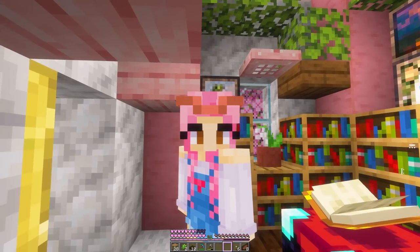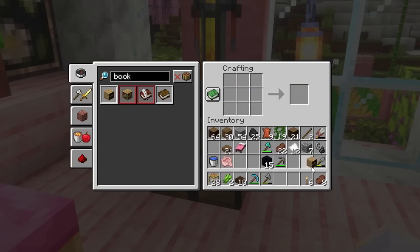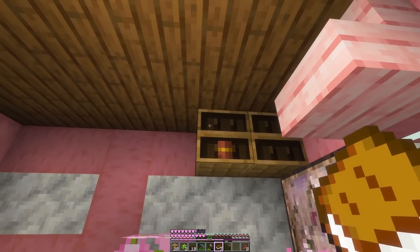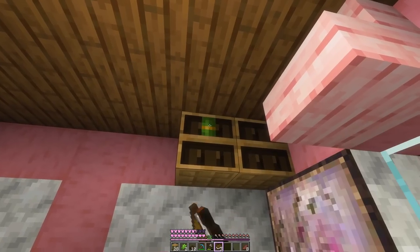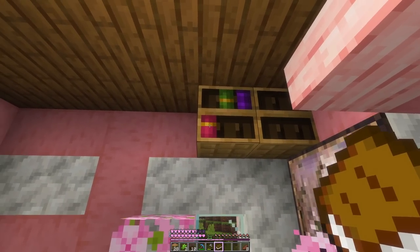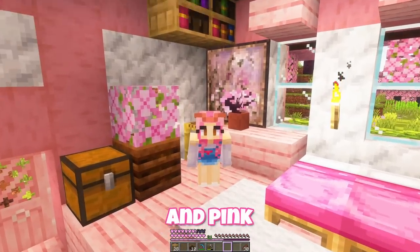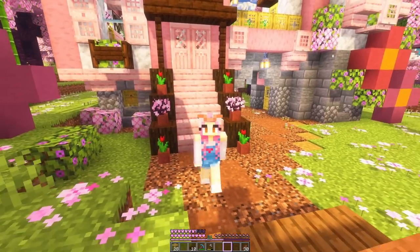Maybe we'll try the new bookshelves in our bedroom. Chiseled bookshelf — I guess we just need some books. Let's pop them down here and try them out. Oh my gosh, you can pick which slot the books go in! I love the sounds this makes as well. Wait — there's a pink book! I love this, and the colors are so warm and cozy and pink.